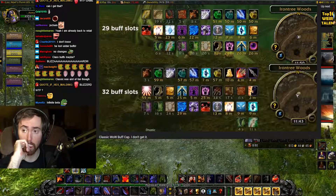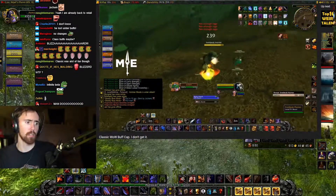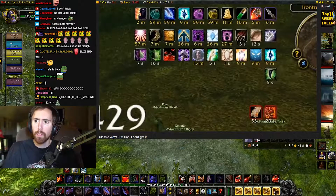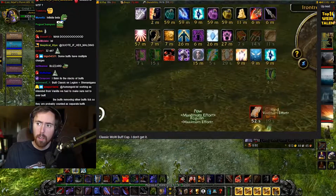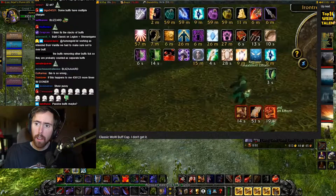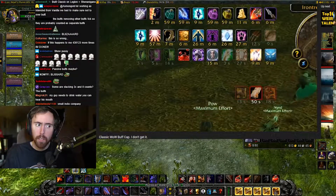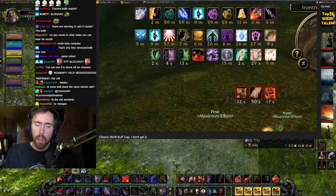That doesn't make any sense. Also, the type of buffs I lose are usually class buffs or road buffs. But I also saw that I lost the Winterfall Firewater buff after drinking Bloodthirst — a short ability that replaced a longer buff. So it seems like short buffs overwrite longer buffs, which is really stupid. This suggests there's probably some kind of priority system in place.